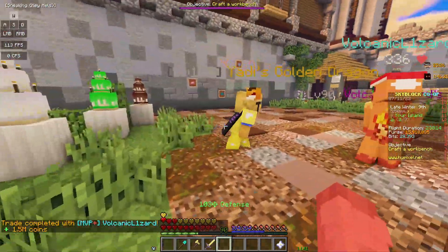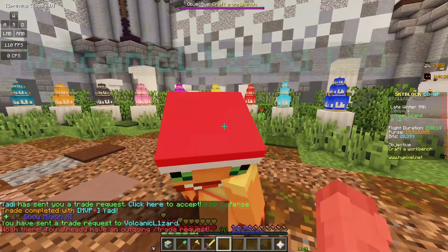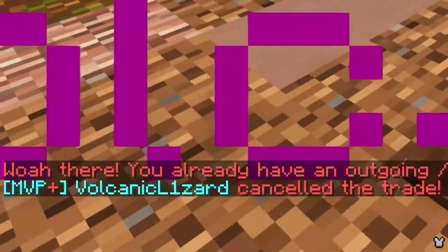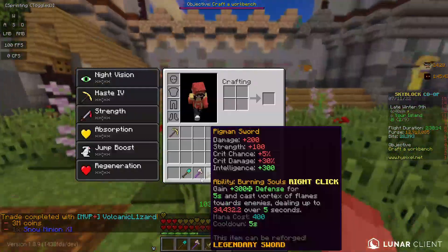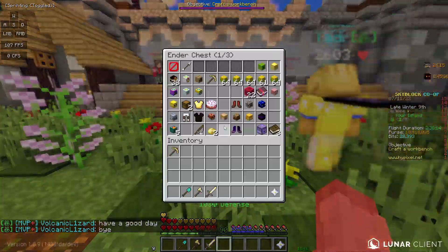He gave me the money — three in a row! There's no way. I'll give him the snow minion plus like 3 mil. Oh wait, he canceled the trade — we're helping him. I want to see someone like take this stuff though. Try going to dungeon hubs. Dungeon players are scammers.